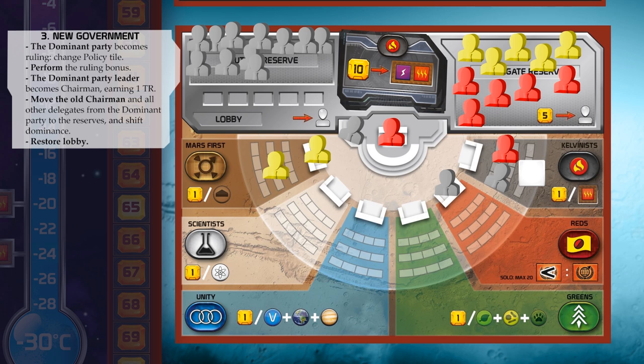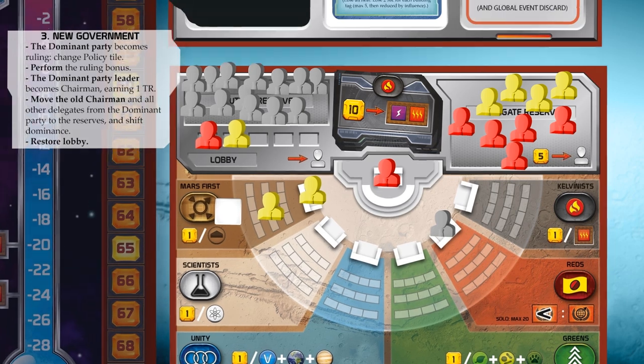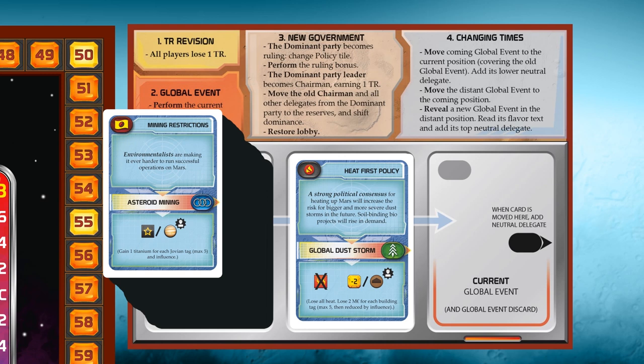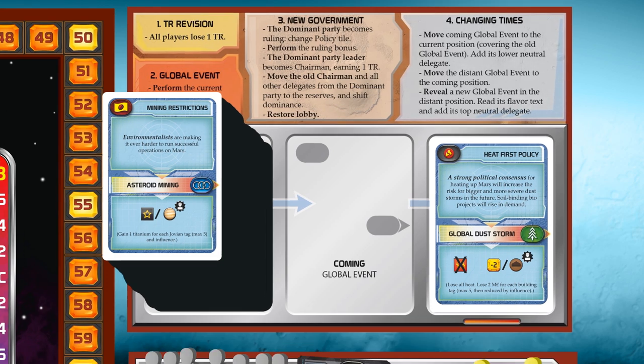Then move the old chairman and all other delegates from the dominant party to the reserves and shift dominance to the new biggest party. Do this clockwise in case there is more than one party in majority. Then restore the lobby — take one of your delegates from the reserve and place it in the lobby. You're only allowed to have one delegate in the lobby, so make sure to use it. And now we go over to the final step in turmoil, which is Step 4: Changing times.